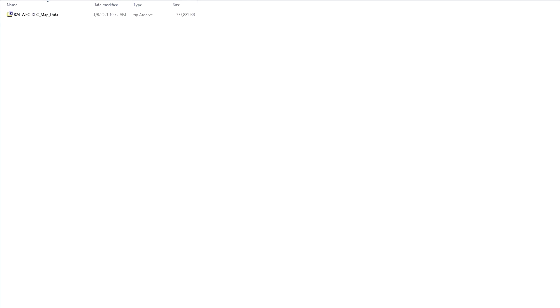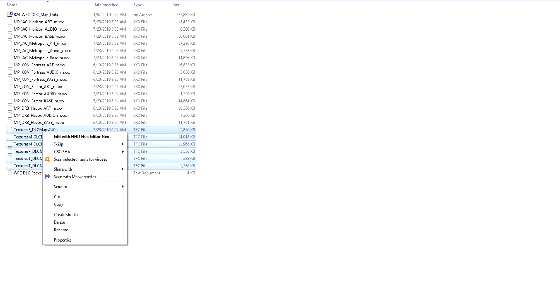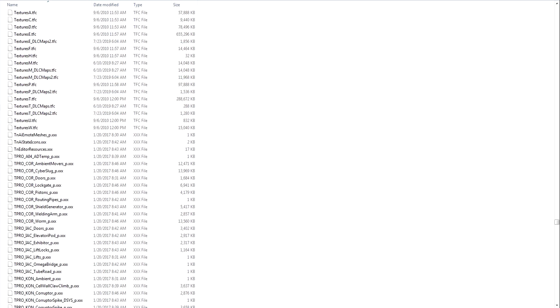So before we even begin, you'll need to download the DLC map package I've prepared for you, which includes the trans-engine package data you'll need, the TFC files so the textures actually work in-game, and of course the map files in question. Once you have everything extracted, select all the TFC files, then cut them and paste them into your cooked PC folder. Because if you don't have these, all the maps are going to appear solid black — very important that you get these on.